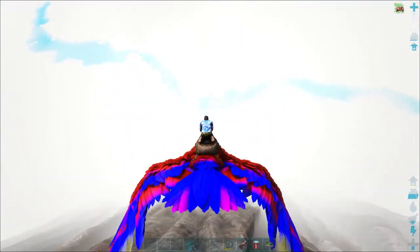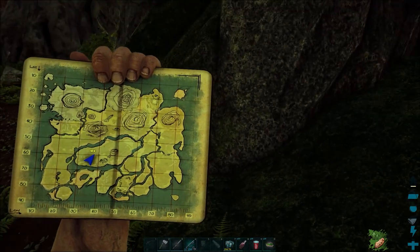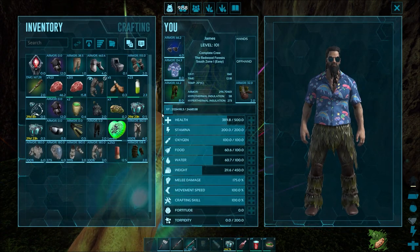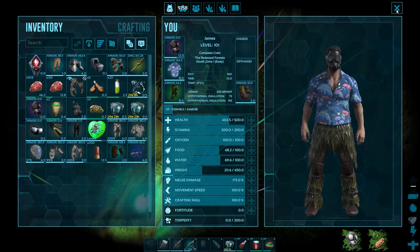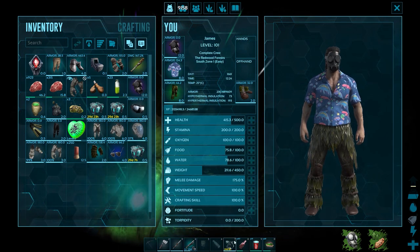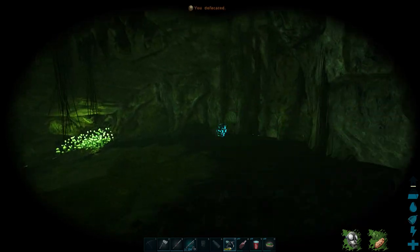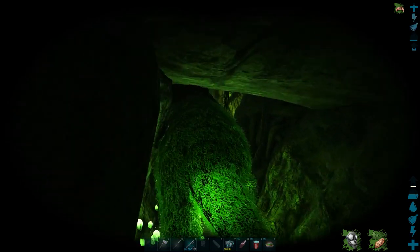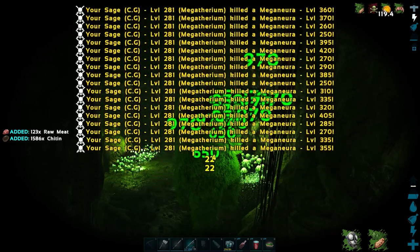We're heading over to the swamp cave, which is just in the middle of the redwoods down at the beautiful lake. This is the entrance — quite easy to find, just behind the lake at the redwoods. First off I'm going to use a gas mask, as I'm wondering whether the gas mask was what was stopping me getting infected. I couldn't find anything on Reddit posts about this. So we'll try it with the gas mask first to see if we can get infected, and then after that I've got a spare set of scuba gear. I'm going to use my Megatherium — I've done this cave with a high-leveled frog and in the complete series we did it with a Baryonyx, so it's really your creature of choice, but the Megatherium certainly makes short work of bugs.